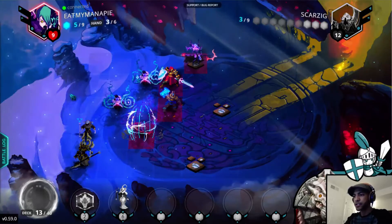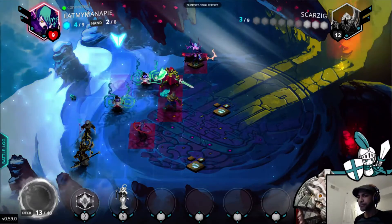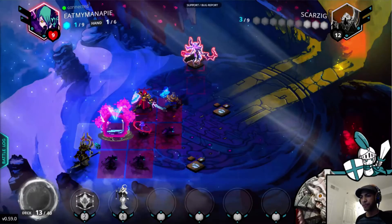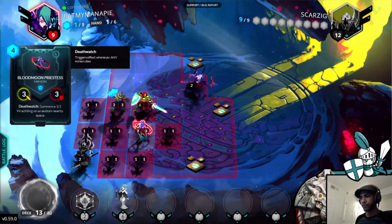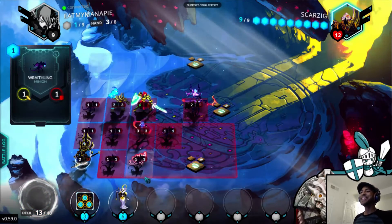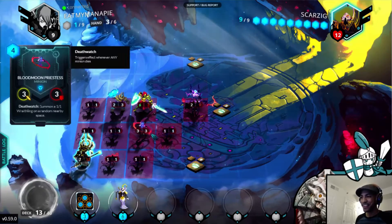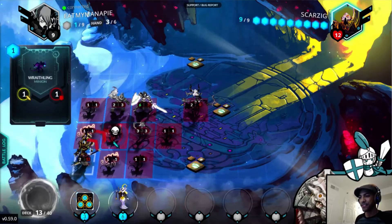Bloodroom Priestess — Staff of Vakir is no good because of that. I'm forgetting the name of a bunch of stuff today. There's my Third Wish — a little bit too late, my friend. If I summon the Emera Healer, he trades the Emerald Rejuvenator into it, I go up to 17 health, and then it's Wraithlings upon Wraithlings upon Wraithlings. Let's do that.